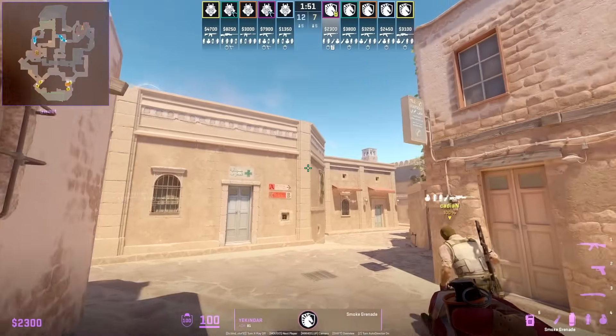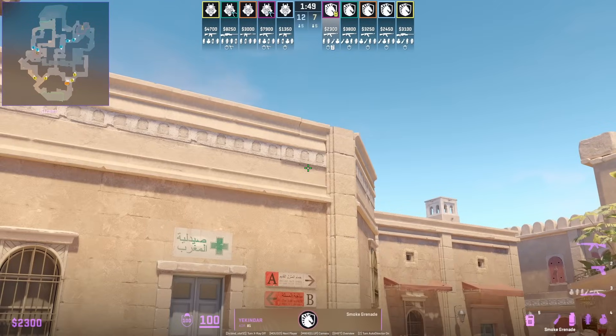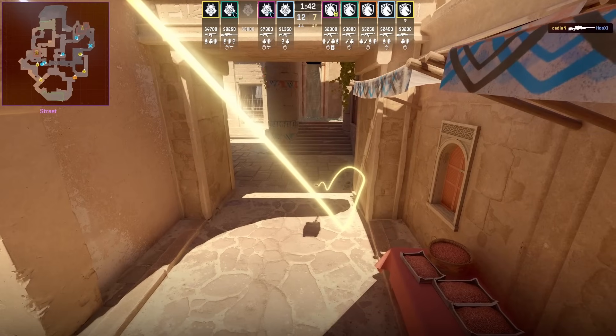You can just throw a main smoke coming out of spawn: stand in front of this wall, aim as shown, then jump throw.